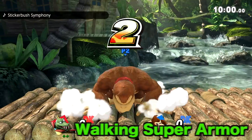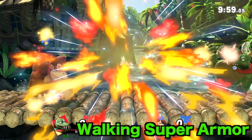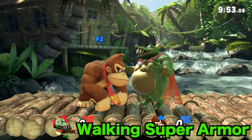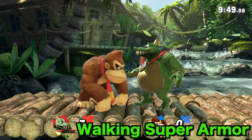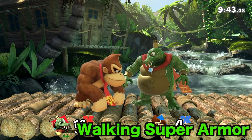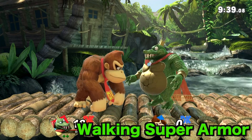Everybody knows Sakurai throws in little touches for each and every character, and there will be even more examples of this later in the video. But some touches are absolutely pointless and it's just like — why? Of course, with King K. Rool, Sakurai had to do this one. If you know King K. Rool at all, he is basically a walking super armor tank — every single time you attack him, he always has the upper hand.